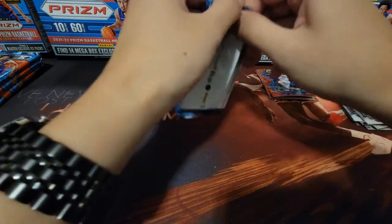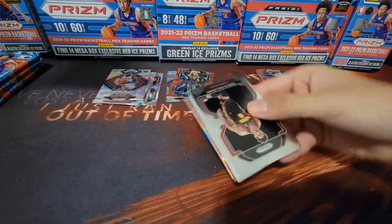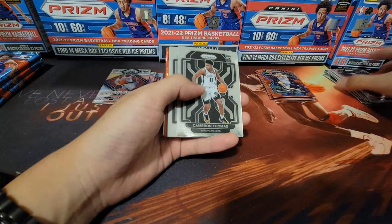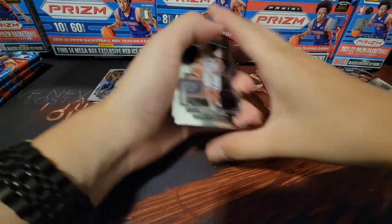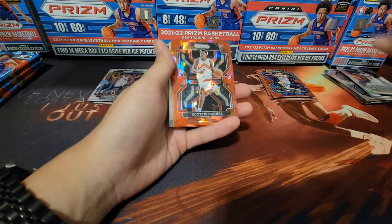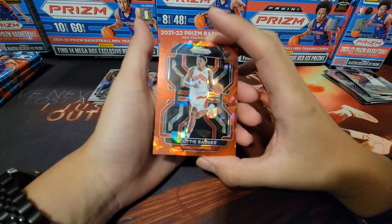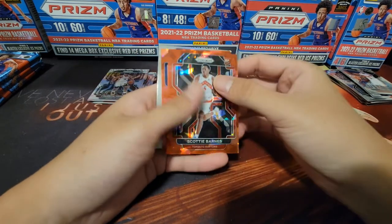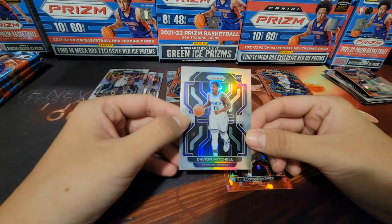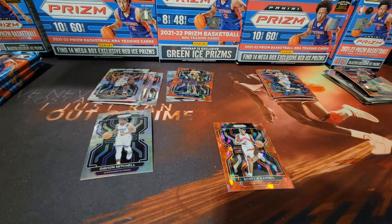We're on to our third pack — not off to a great start so far, but that can easily change. They also still have the blue 75th anniversary prisms, which are always nice to get, particularly if you get a rookie. Gallinari, Malachi Flynn, Rudy Gay, Cam Thomas — who's been playing pretty well for the Nets since Steve Nash got let go — Britten Forbes, Chris Paul. We have a red ice of — oh my god, let's go — Scotty Barnes red ice prism! That is what you want to see. Rookie of the Year Scotty Barnes! We also got a silver of Davion Mitchell. I'm going to sleeve up that Scotty Barnes and Mitchell right away.